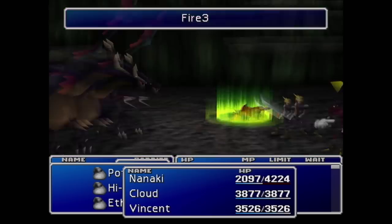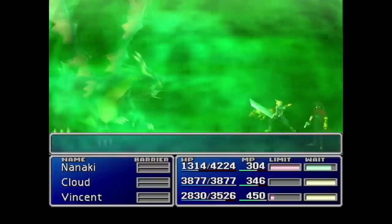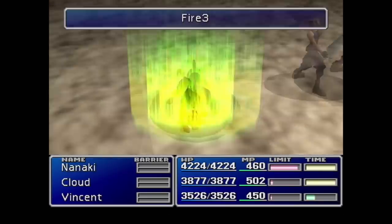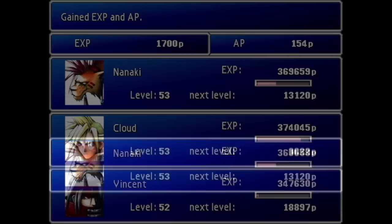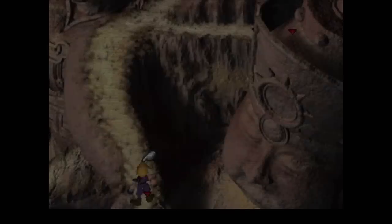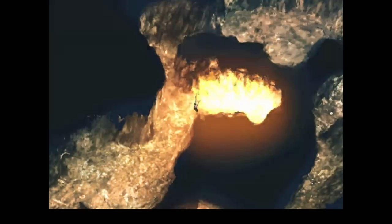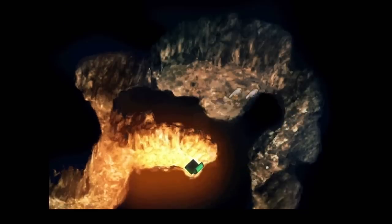I thought that was the hardest thing this game had to offer — and no, it wasn't. One shot. The Northern Cave is way outside our power level at this point and we can be one-shot consistently. Our healing items can't keep up with the damage and we can't buy anything higher than Hi-Potions. So I went to Wutai — there's a mob on the mountains that drops X-Potions very consistently as well as Lunar Curtains, which give access to Barrier.